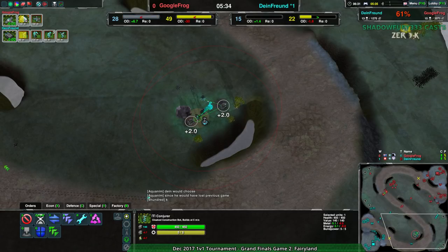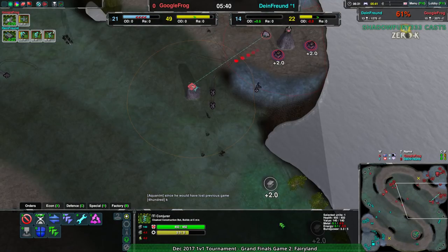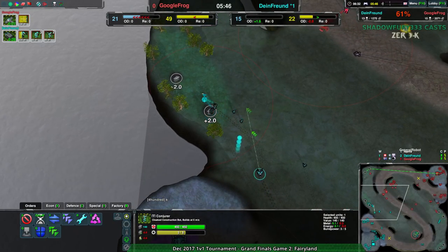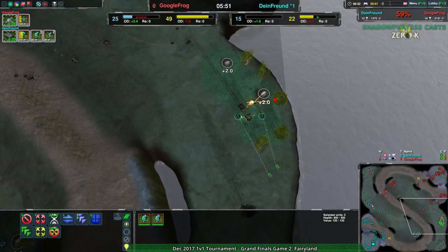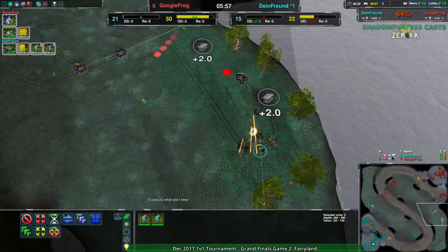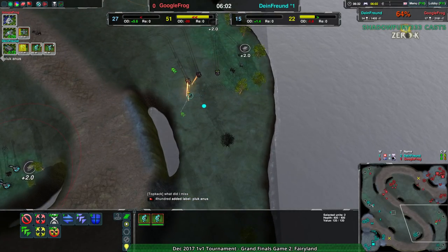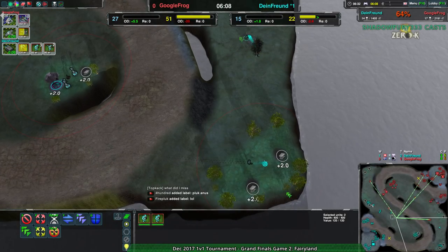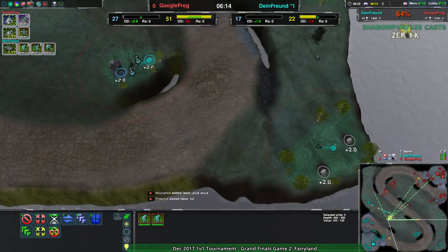How is Dimefriend going to be able to turn that pressure here and there into economy? The answer: a few Conjurers here and there, building up some Metal Extractors. Certainly not a bad option overall. Still, without the Commander, it's a lot harder to do that defensively, which is requiring Dimefriend to play more defensively — allowing Google Frog to set up offensive units next to them, like Glaives and Reavers next to the Conjurers to make sure the Conjurers don't die to stray Scorchers. But the Conjurers could still die because there are a lot of Scorchers and not a lot of Glaives.